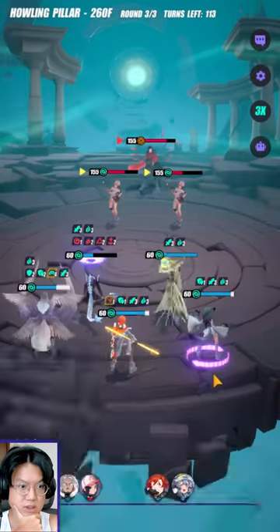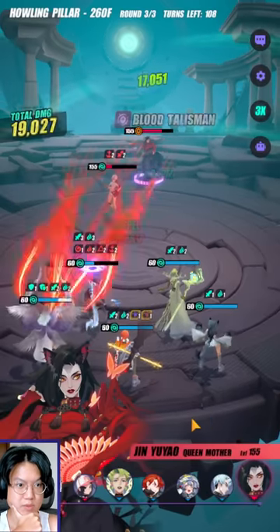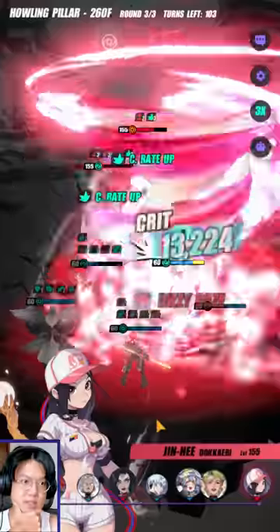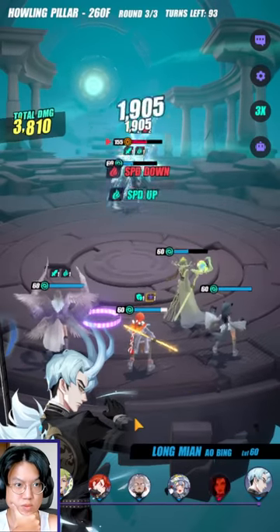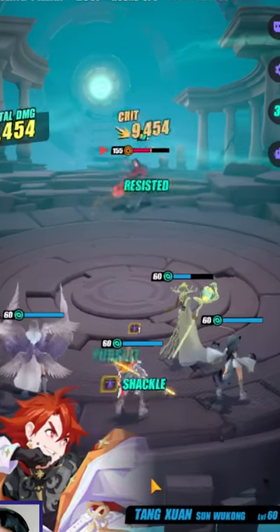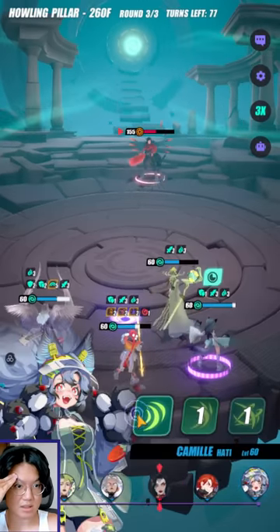We survived — nice. No stun, RIP. No stun — oh no. No stun, man. Holy shit, no stun, man. She used my AP down — wasted. Well, we are screwed because RNG sucks for us big time.